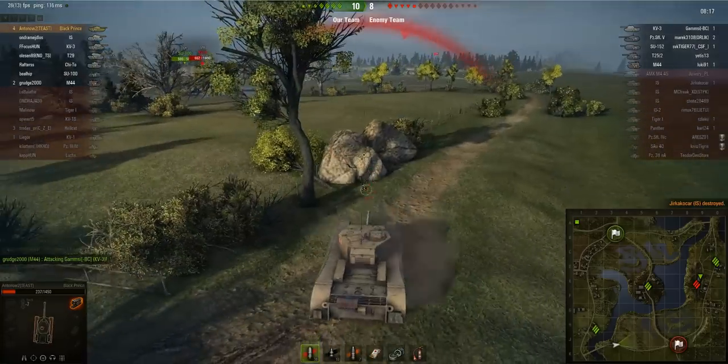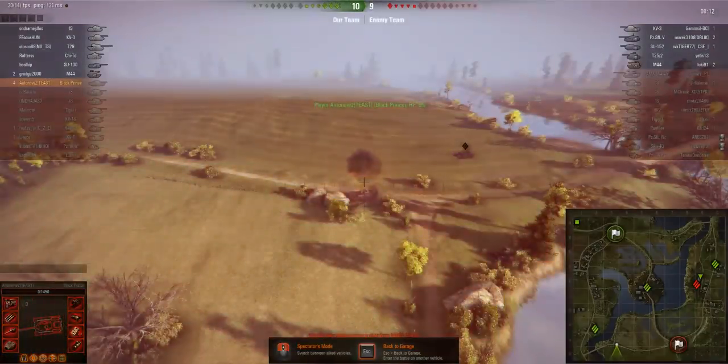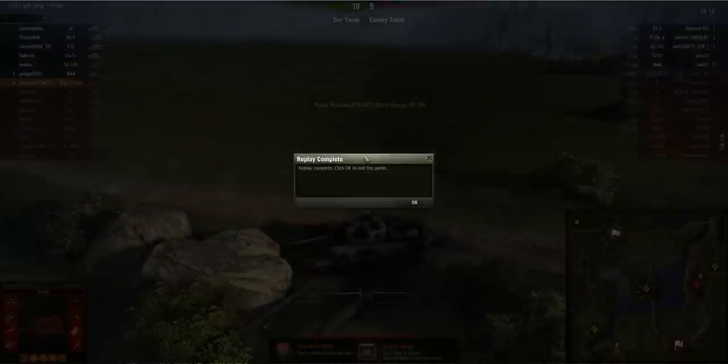We've been spotted — let's get into cover. And we've been wrecked by artillery. I think the artillery must have spotted me when I fired and then blind-fired my position. That was a shame, but still quite a nice game. It really showcased what you can achieve with aggressive play in the Black Prince — obviously it's high risk, high reward, so you can get obliterated in the first two minutes. But as you saw, I could really carry my team through that flank. This shows what the Black Prince can do even on an open map, so imagine how it performs in its natural environment: a city map.